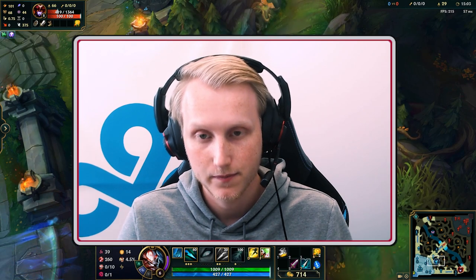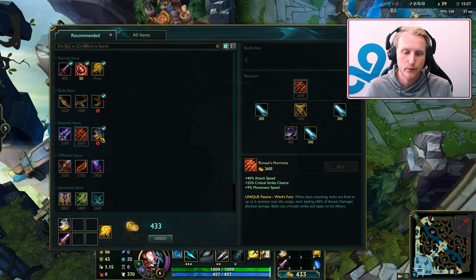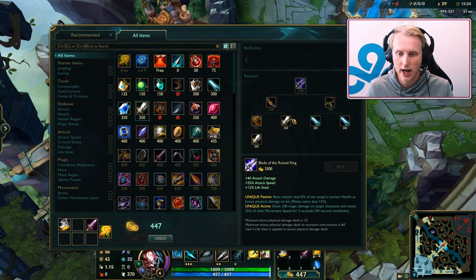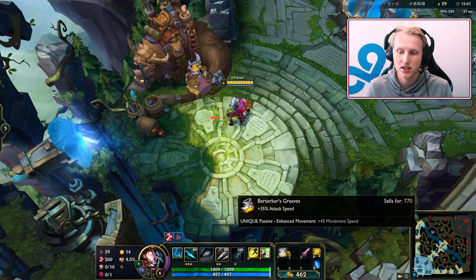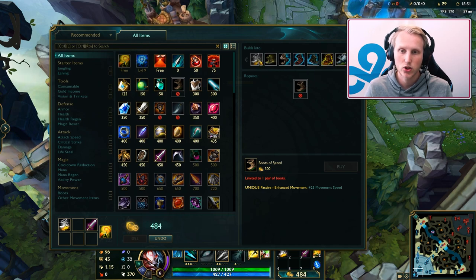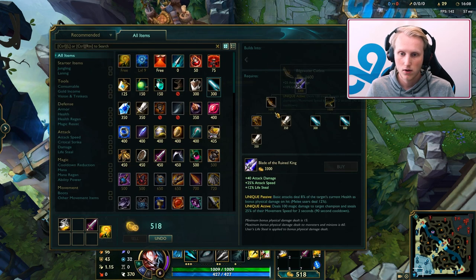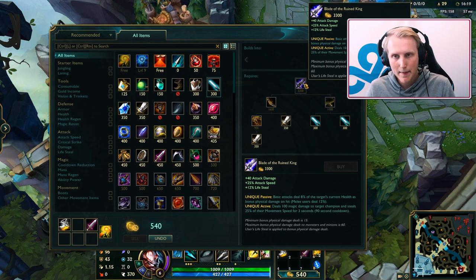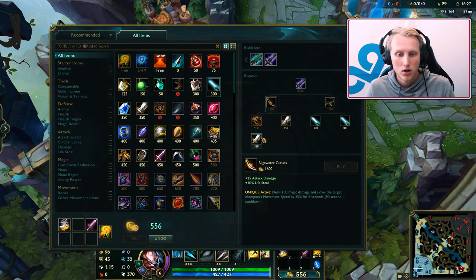A very common first base on Kalista is to buy AS boots, no matter what — this is always fine. Your core build is always going to be boots and Blade of the Ruined King. The order can depend game to game, but I like boots first base. It's very stat efficient for the gold, and the tier 1 boots give you a short dash increase while tier 2 gives a bigger dash increase. After that I like to buy BotRK — it's the most common item on Kalista, good in lane, good early game power spike, good for kiting and all-inning.